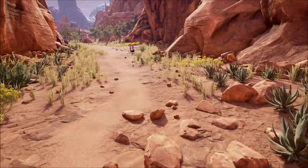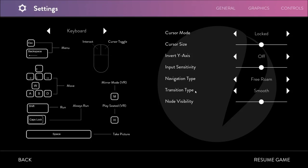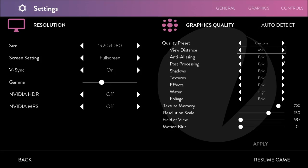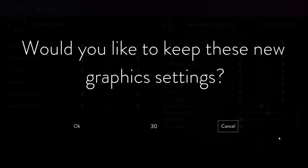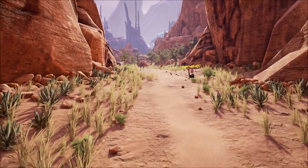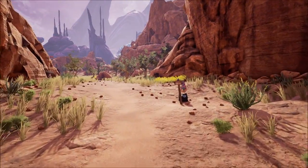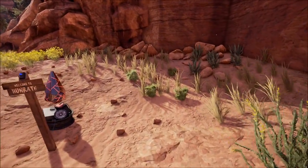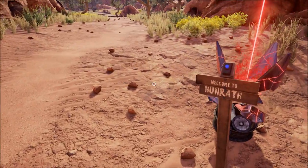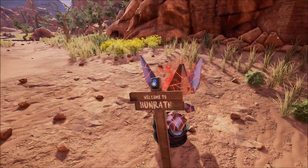That's some jerky movement there. Let me try this right now — texture memory back down to 50. Let's see if that improves things. Slightly, I guess. Welcome to Hunrath. This is so weird — we can't strafe, literally. You just turn when I hit the arrows.